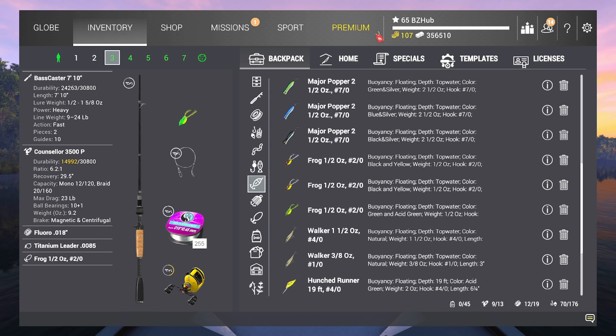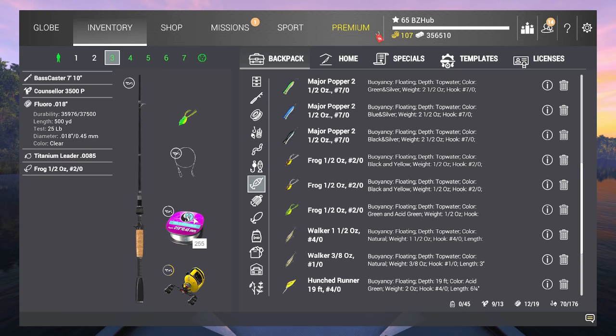All it is is a combination of the Basscaster 7-foot-10 combined with the Counselor 3500P and a 25-pound fluoro. I'm telling you, this combination — you're going to want to go get it yourself. This has to be my favorite rod in the game. Once you get it, you're going to use it the rest of your Fishing Planet career, because anytime you go for bass or a medium-sized fish, this rod is going to handle it.